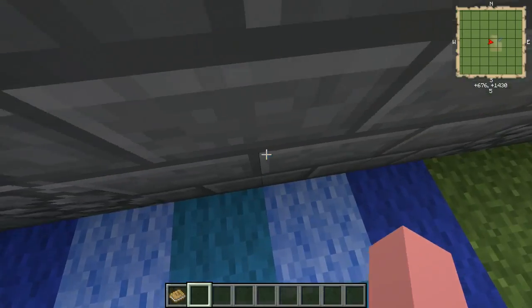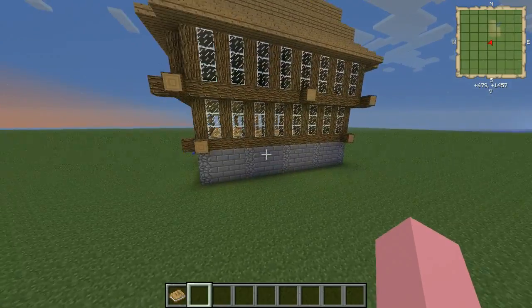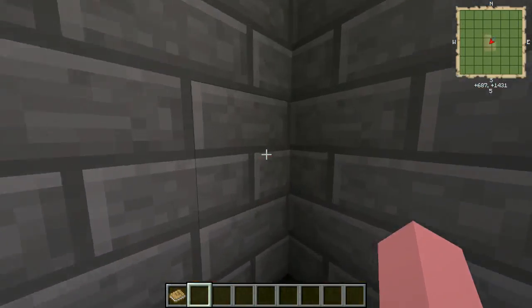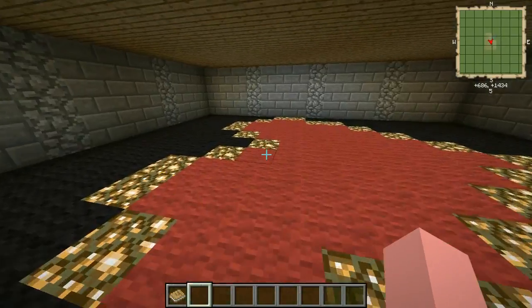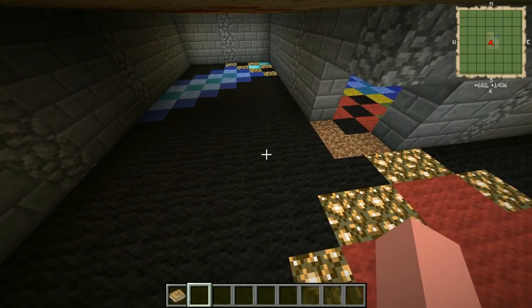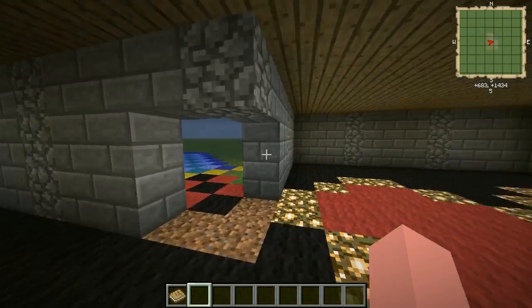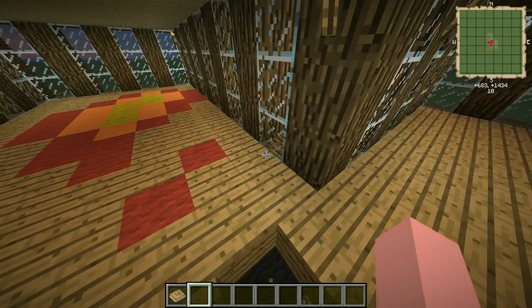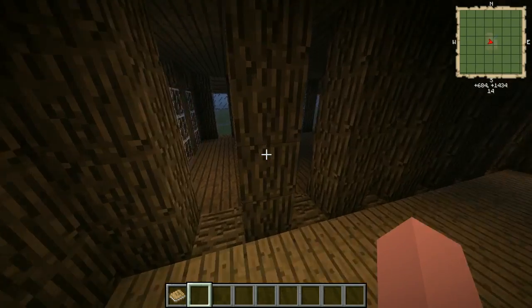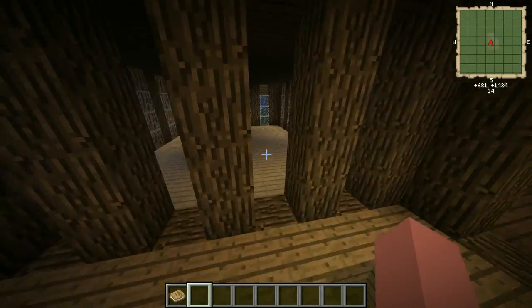Unless there's some super secret entrance, I don't see any way in, so I'm going to come over here and punch my way in. Let's see if there's anything on the bottom floor. It looks like this was pixel art for something large — there's a heart here, two swords, a face there, and some more stuff over here. Interesting.